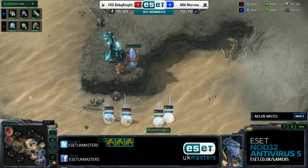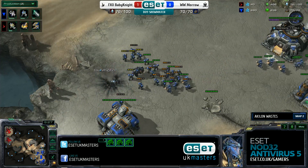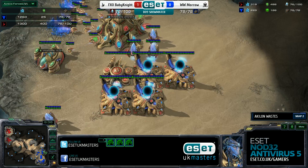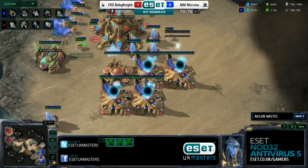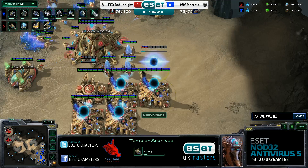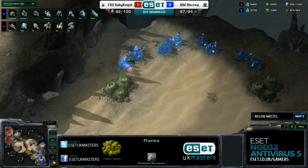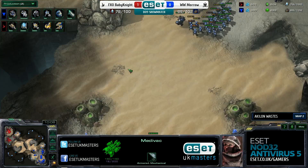Baby Knight has lost about 270 more resources than his opponent. He's in full retreat now, but happily getting up charge, plus-one armor for ground, and has his robotic facility up - now placing the templar archives. Morrow defended that well and is still in the game nicely. The attack from Baby Knight didn't do enough damage, but Baby Knight was able to tech behind and keep producing workers, which is exactly what you want.